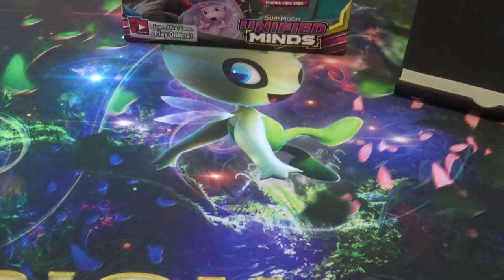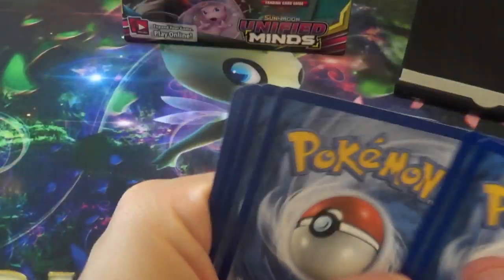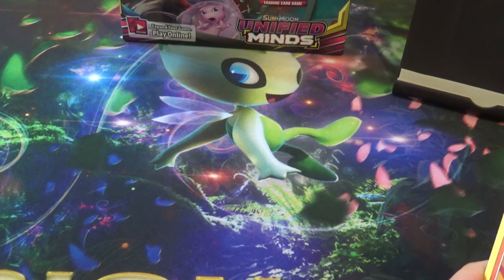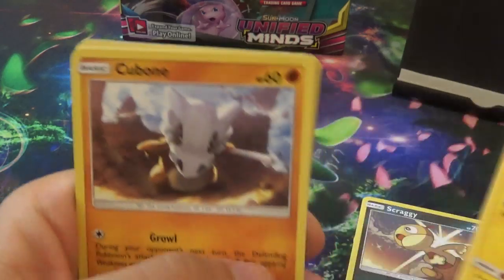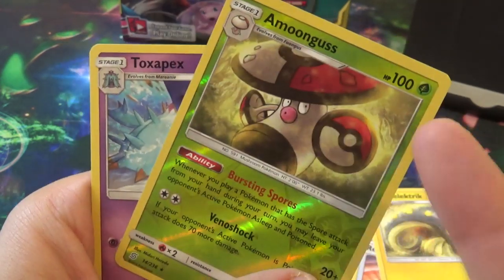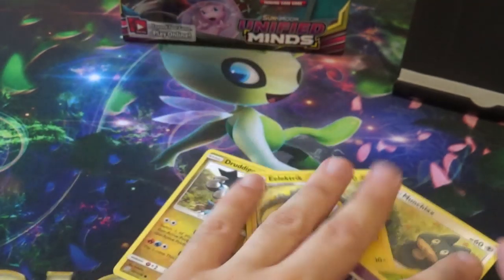Another green code card. Set goals apart from Celebi? The Rowlet, Alolan Exeggutor with the other art — not the standard art — and maybe the Raichu and Alolan Raichu. Next pack: Salandit, Scraggy, Tynamite, Nuki Ubone, Drodigan, Munchlax, Reset Stamp, Electric, Reverse Moongust, and a Toxapex. How did you do in the pre-release, Joe? We are not talking about that.